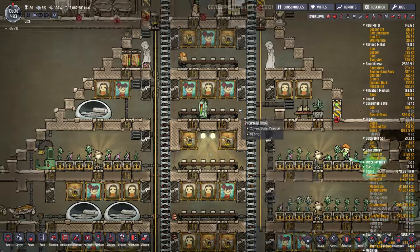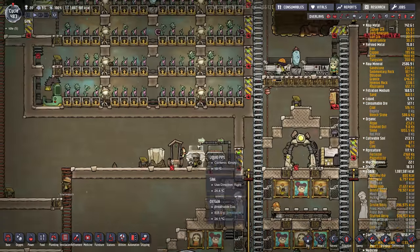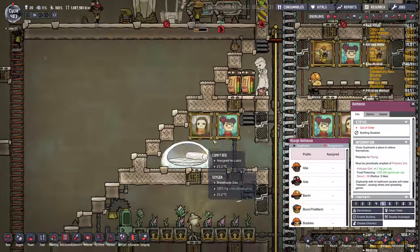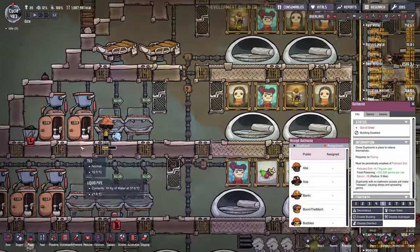One of the really bad decor items is the outhouse. As soon as you can, switch over to lavatories, which are the nicer-looking toilets.